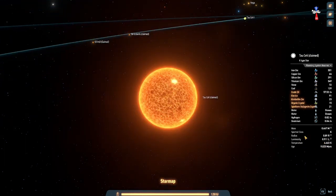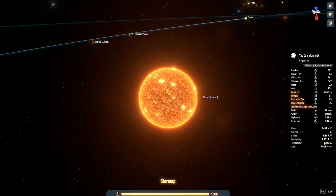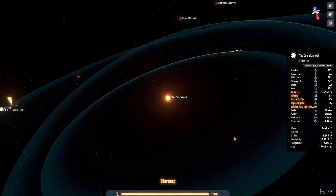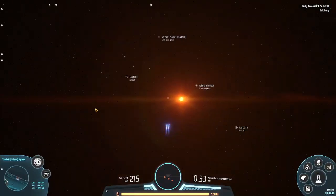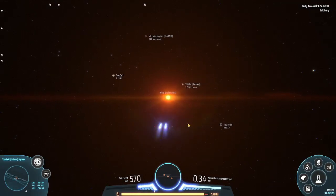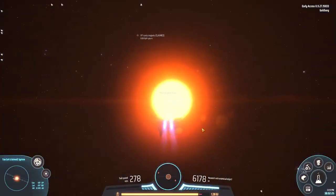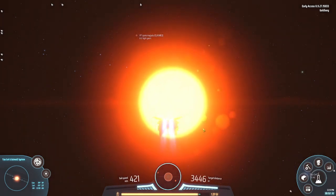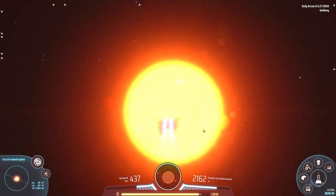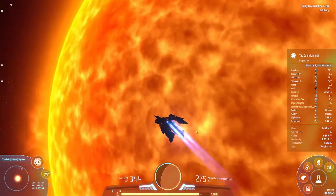Luminosity - the light of our Sun has one luminosity, and this star's luminosity is 0.9, which is 0.1 times smaller. I must use a space warp to get there because it's a big system. We are close now - the space warp travels fast at three astronomical units.